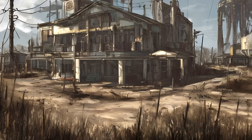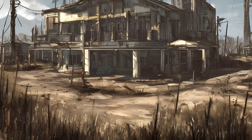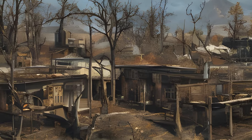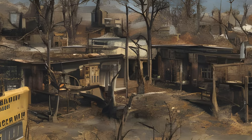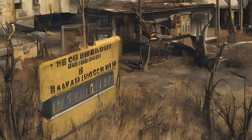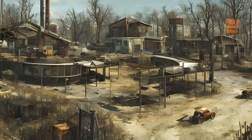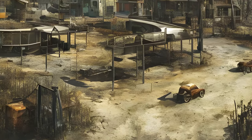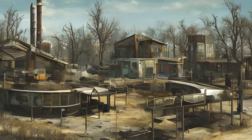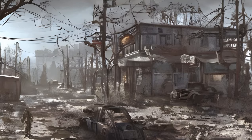Sanctuary Hills (Ref ID: 00054BA7): Settlement available by default. This is the place the Sole Survivor lived in before evacuating to Vault 111 in 2077, and they can return to it immediately after emerging from Vault 111. Can be used as a Minutemen settlement. The Slog (Ref ID: 000250FE): A unique Tarberry farm centered around a pre-war swimming pool. Can be a Minutemen settlement. Somerville Place (Ref ID: 0009B197): Complete a Minutemen quest.